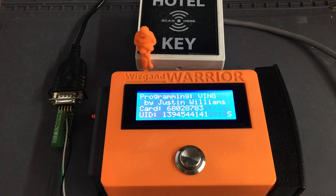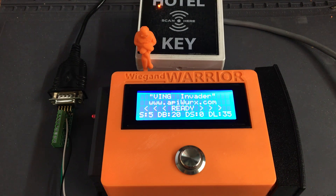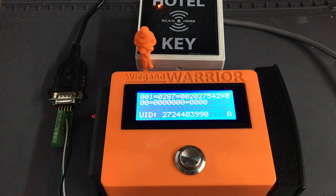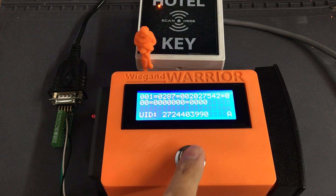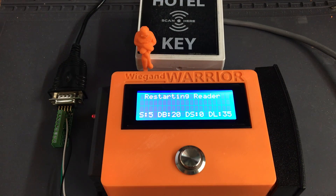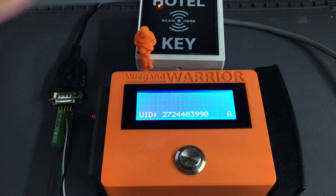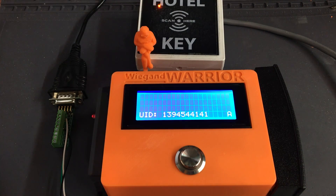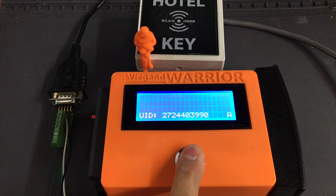Double tap it again and it switches from Sector 2 to Sector 5 Data Block 20, which is where Ving encoded information is usually kept. If you hold the button down for a few seconds, it actually turns off the data block so that all that comes back is just the UID and no data block information, which is useful for the Tiwa hotel key encoder readers.